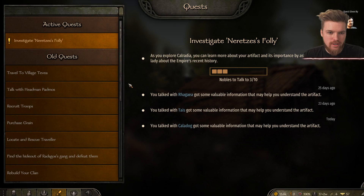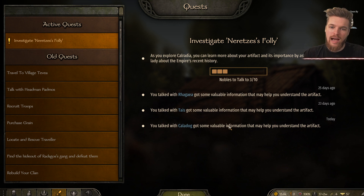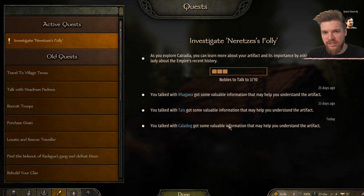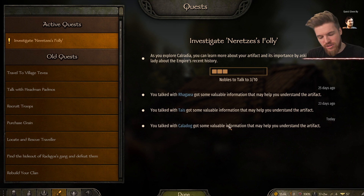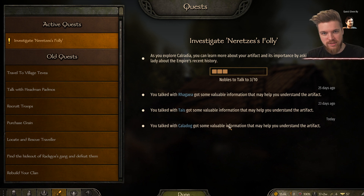We've now updated to 3 out of 10 nobles — and that's basically all you do. It just takes a long time to track down all the nobles. I would suggest you just play the game naturally rather than running through every single noble like I'm doing in this episode. Just play in your own time and you'll slowly come across them. When you do see them, try to go out of your way to speak to them, because doing this quest is part of the main questline.